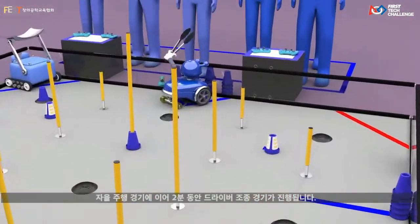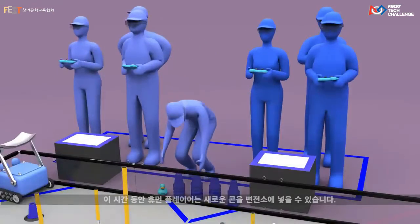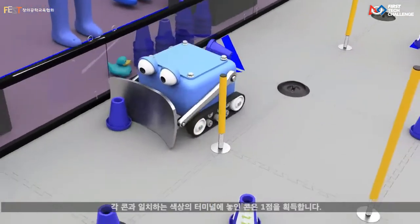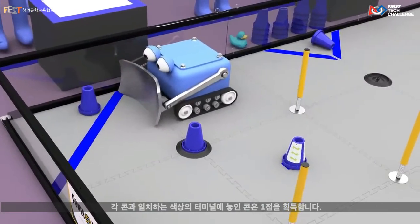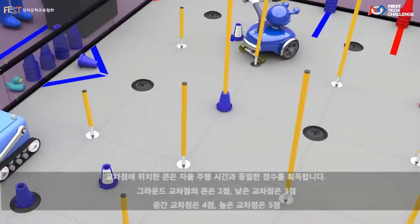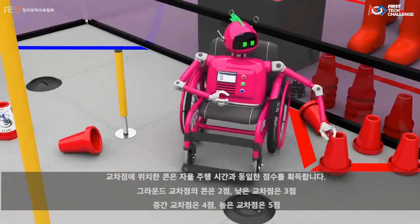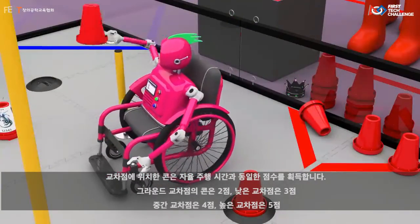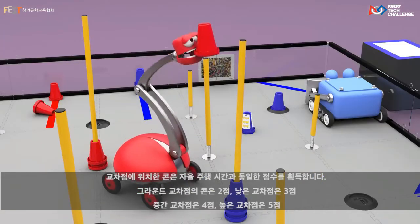Following the autonomous period is the two-minute driver-controlled period. During this period, human players may introduce new cones into the substations. Each cone placed in its matching color terminal earns one point. Securing cones in junctions earns the same points as during the autonomous period: two points for the ground junction, three for the low, four for medium, and five for the high junction.